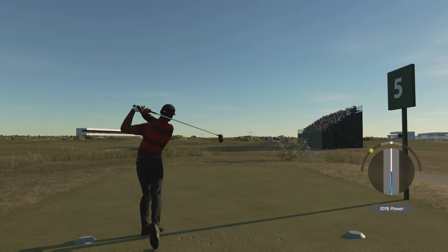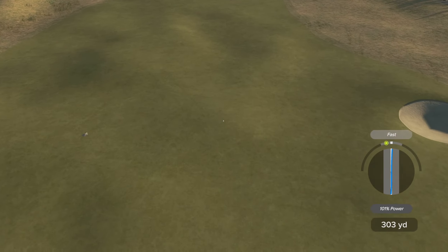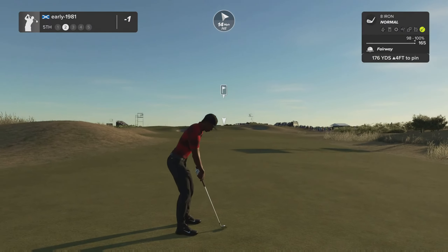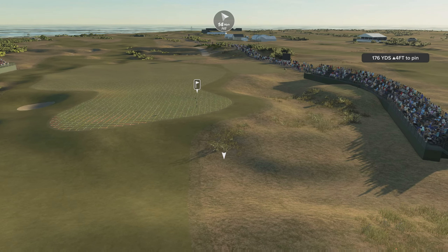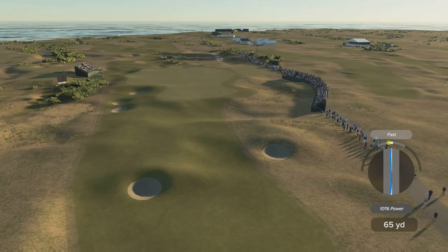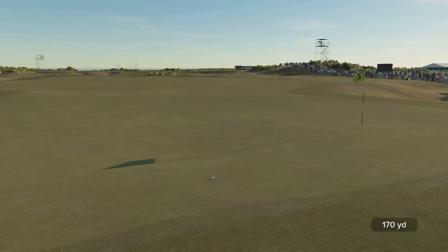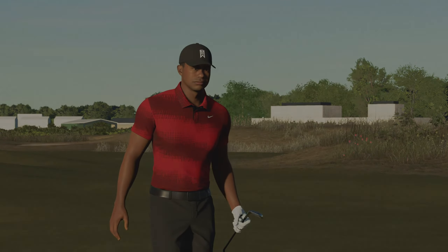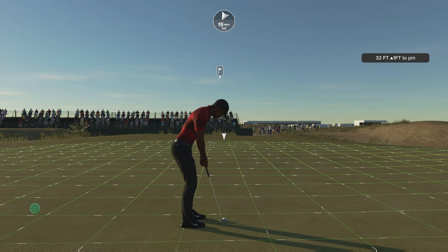Once again we do have wind advantage — short par five, we will comfortably reach this in two. That's going to be nothing more than a mid-range iron into this large green. 176 yards, 14 mile per hour wind behind me — it's going to be nine iron. I'm trying to land this just short of the green and play that uphill slope. Fantastic strike — playing the conditions and a little bit of course knowledge really helping me out. No way I was getting that to stop. Loving the pin placements from the 150th Open.